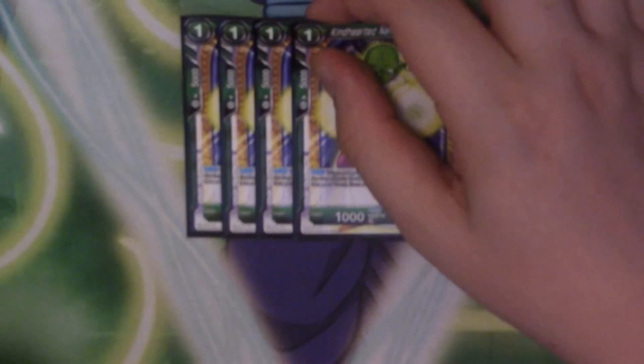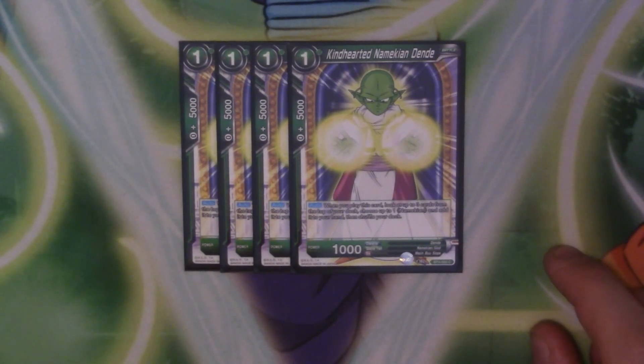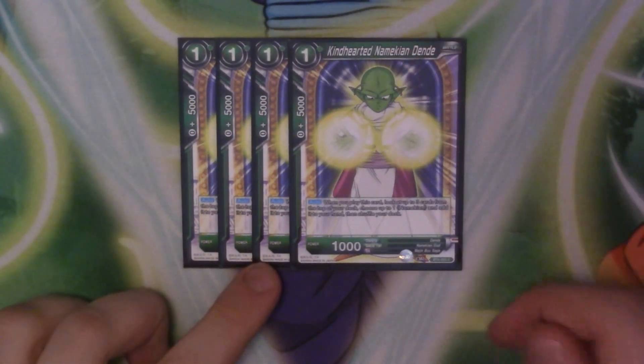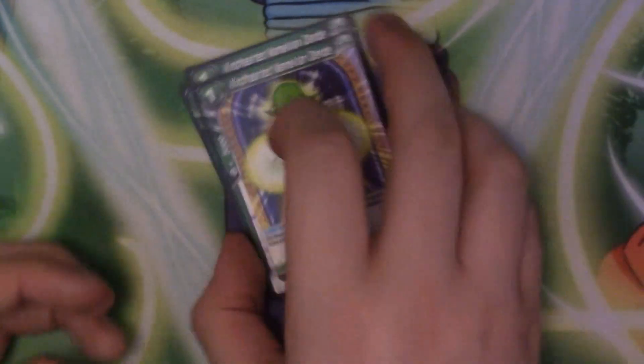Next we have four copies of Kind-Hearted Namekian Dende. Dende is our one-drop search for the deck — as always, when you play one of these you look at the top three cards, and Dende picks a Meching and puts it in your hand then shuffles. Very useful — if you see it off Planet Namek you get to do like two searches in one, which is incredibly helpful.